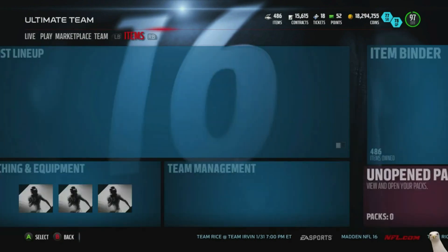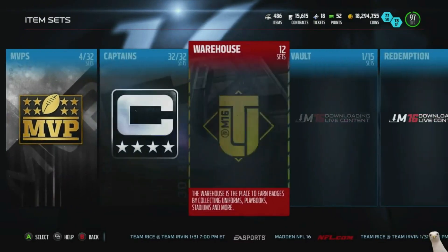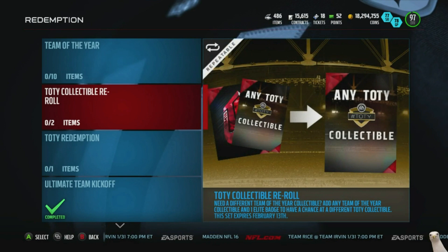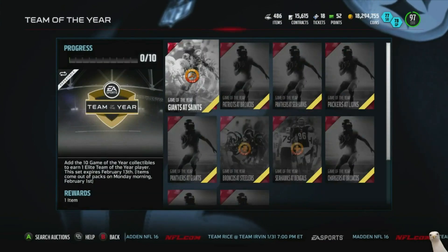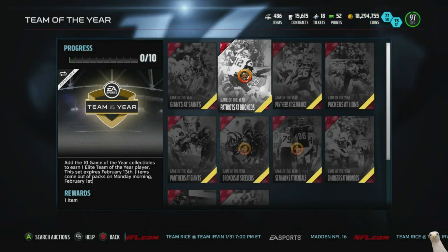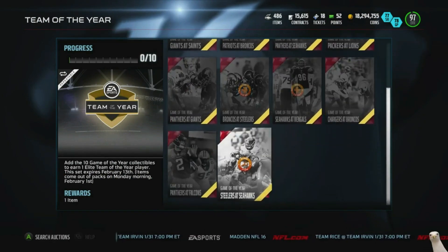Let's go ahead and see what set these bad boys go into. They better have their own section — or do they add it to something else? Probably redemption. Team of the Year collectible: need a different Team of the Year collectible, add any Team of the Year collectible and one elite badge to chance a different one. We're not going to do that. Ten of the same thing — like last year, any random ten and you get a Team of the Year collectible.